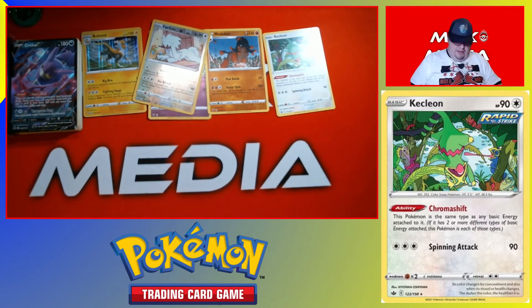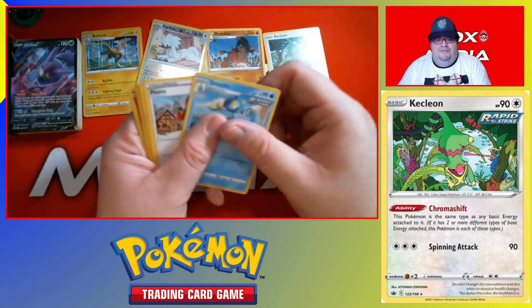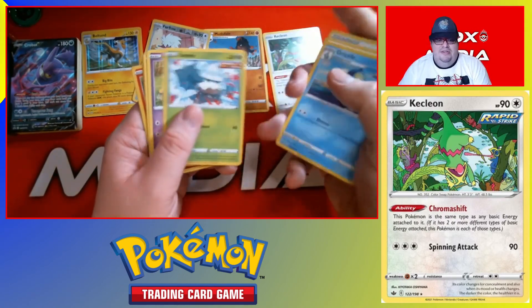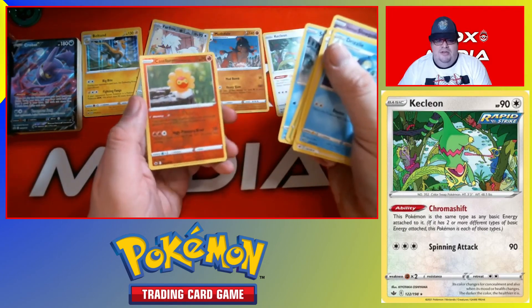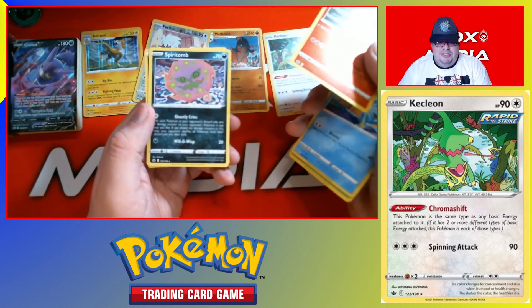And the final pack of this. Give us the Energy Moltres. One, two, three. Move it to the front so we can finally see a Drizzile. Peony. Caitlin. Snover. Slowpoke. Crabrawler. Liepard. Snom. Reverse — Test Form, Sunny Form. And a Spiritomb Rare.